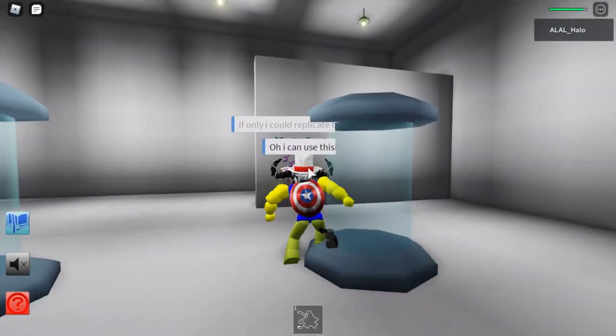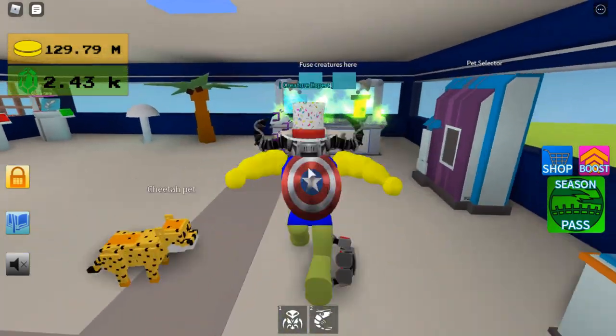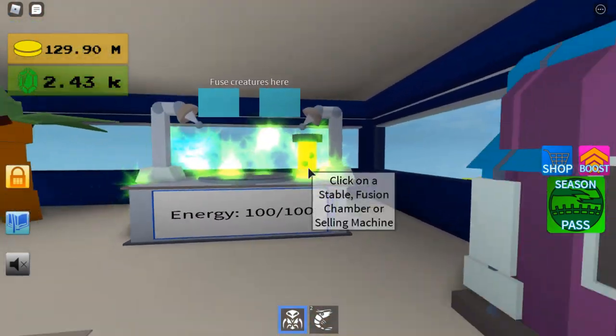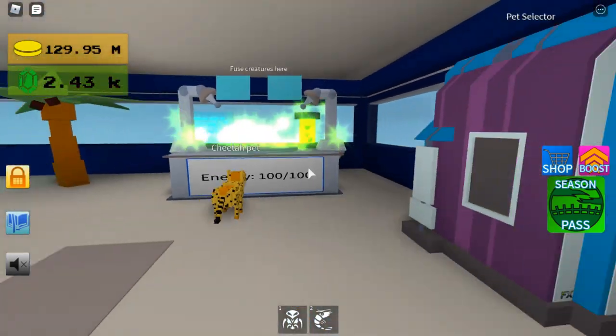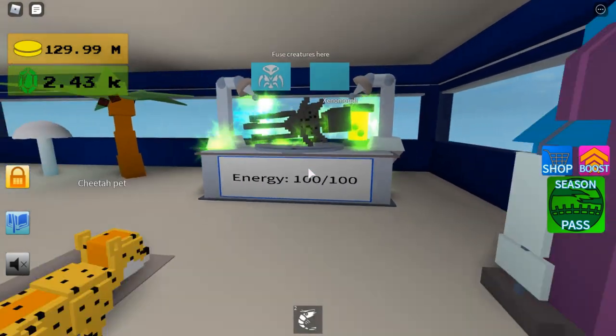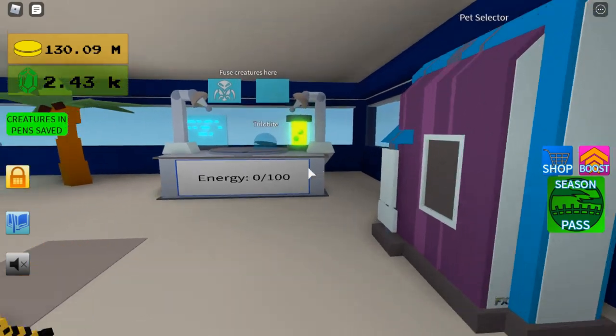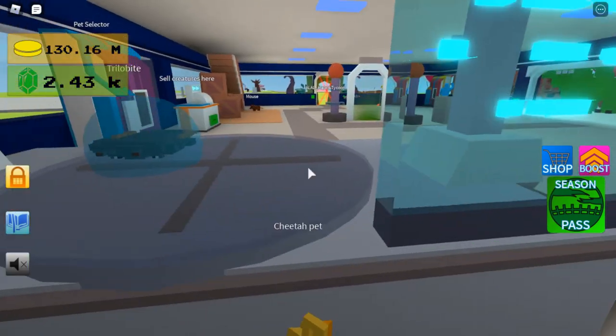And then you will have unlocked it. The final creature in this video will be the Trilobite. You will need the Xenomorph for it, and you will also need the Shrimp. That is what the Trilobite looks like.